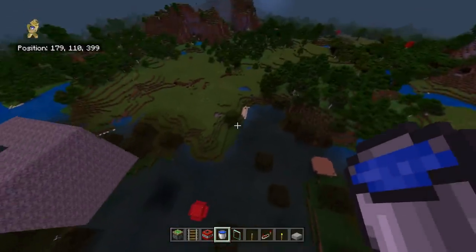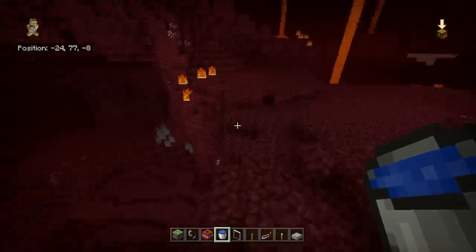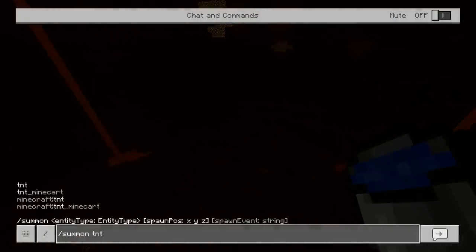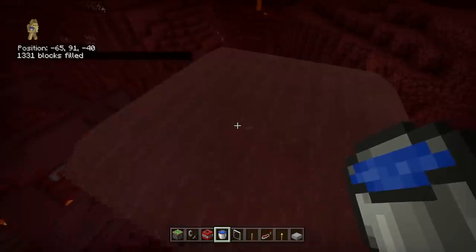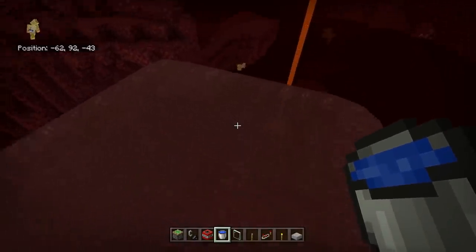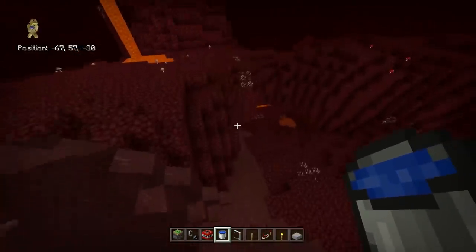This doesn't just cover overworld biomes — it also covers the Nether. Although most people never notice this because you can't naturally place water in the Nether, in creative you can. Using coral or just filling it directly with water, you'll see the water in the Nether looks very different — it has a really nice red tinge. You can barely see towards the end of it, similar to the Nether's atmospheric feel. Part of me wonders why they added this; another part loves that they did. Nether water is amazing and something you should totally play around with.